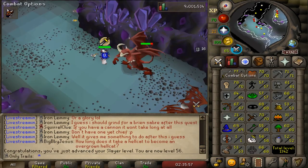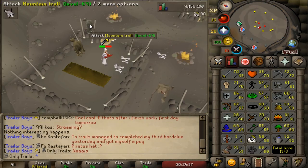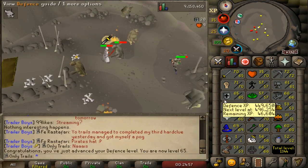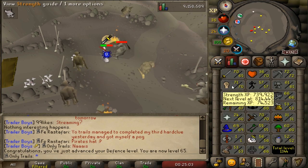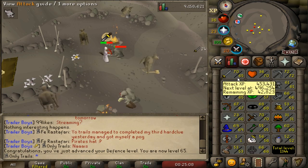I might be able to do Nieve in one more combat level, so we'll see. 65 defense! Here it comes - the big 65 defense we needed for chivalry and elite clues. We have to activate that for a Sherlock clue I believe. Now we can go back and train a little bit of attack - I'm going to get that up to 70, and then it's strength all the way baby.